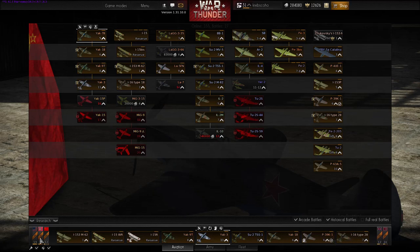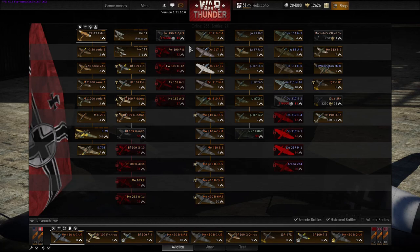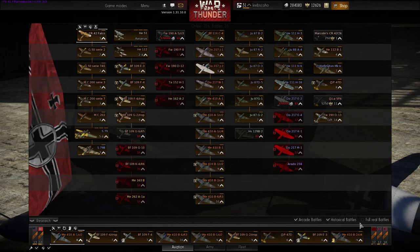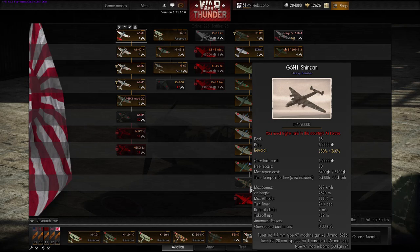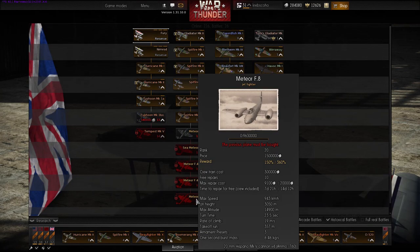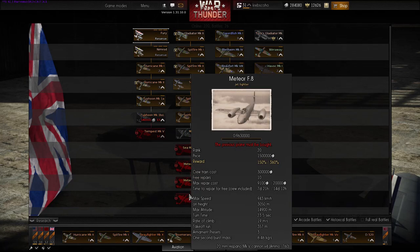The Focke-Wulf A5 — a German tier 11 plane — previous price was 630,000 and now it's 370,000, so that's almost 50% right there. Very nice. And for the British tier 20 jet, the Meteor — on the old server it's 2.2 million, and that's reduced by 700,000 now to 1.5 million, so about 30 to 33%. Big, big decreases, especially on these higher tier ones — these are huge decreases.